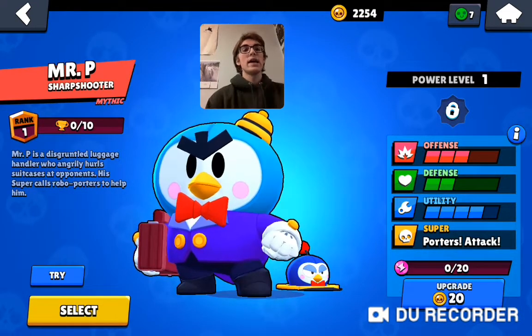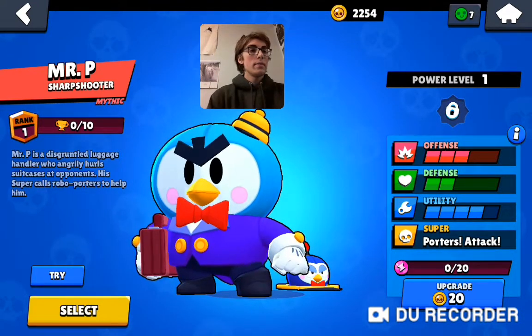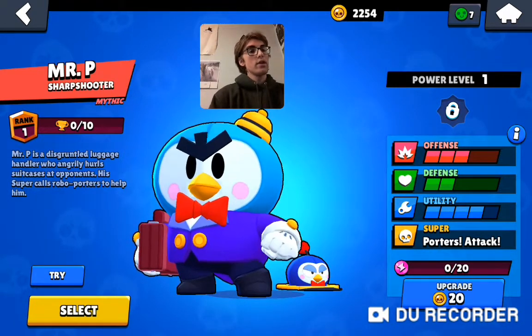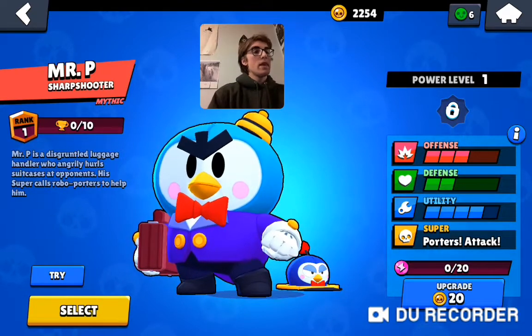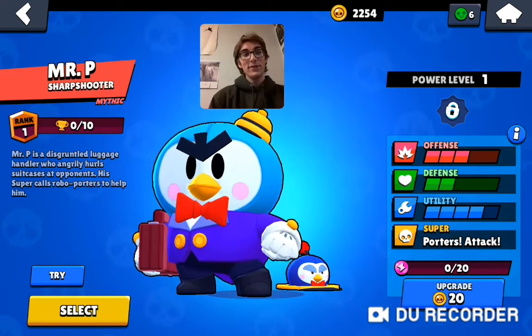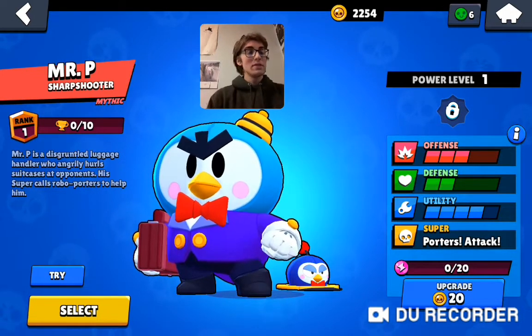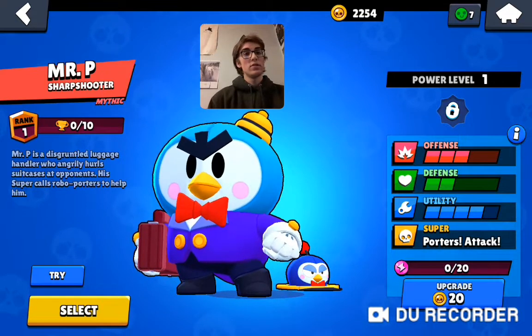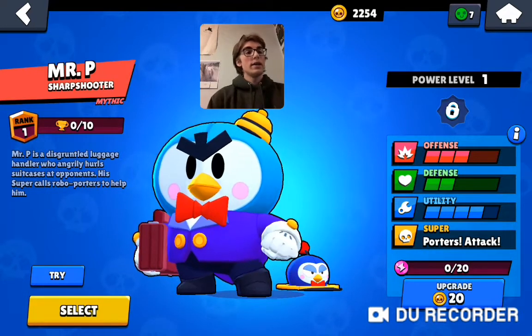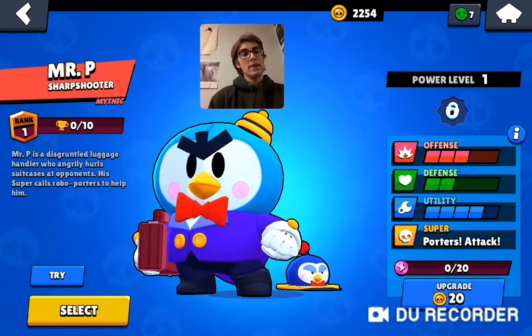Instead of having the description on the right, it is now on the left. On the right side we have what the brawler is good at - this brawler is very good utility, offense is fairly good as well, but defense not so good. This is very useful if you don't exactly know how to use a brawler you just unlocked. You'll be able to see where you can use them, what position, and what team comp is best.